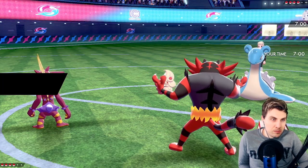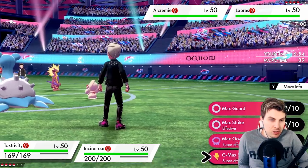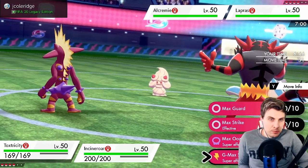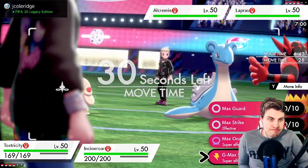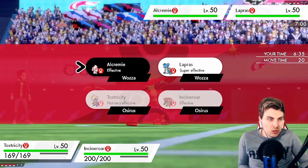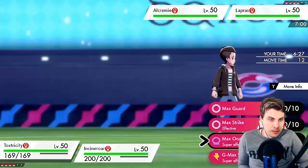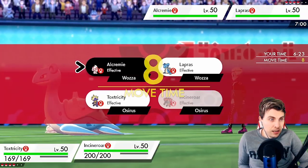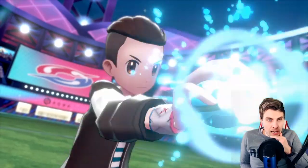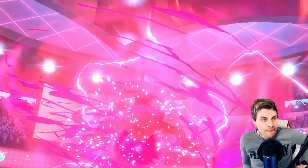Do we want to just Max Ooze into the Alcremie and double into it, or do we Max Stun Shock just to get massive damage onto the Lapras before it gets its shield up? I'm more concerned about the Alcremie boosting — that's going to be a problem. I don't know if the Max Ooze will get it. Let's go Stun Shock — we could get paralysis or poison. We'll go for the Fake Out into the Alcremie, and we'll outspeed the Lapras so we should get some decent damage before it gets its Aurora Veil up with GMax Resonance.